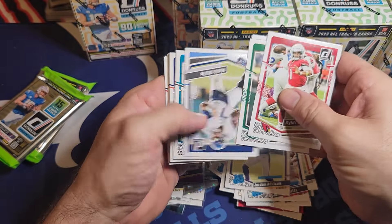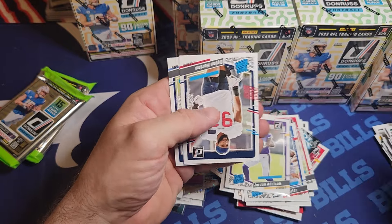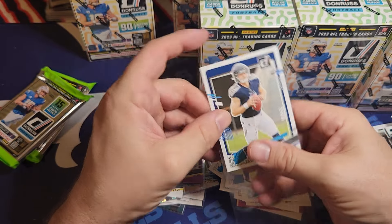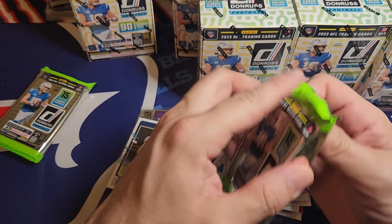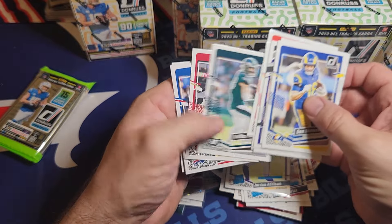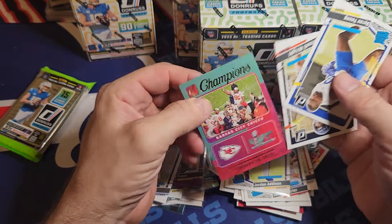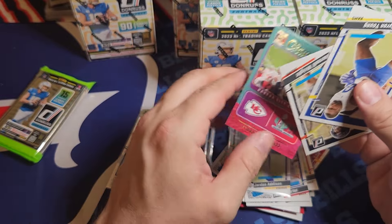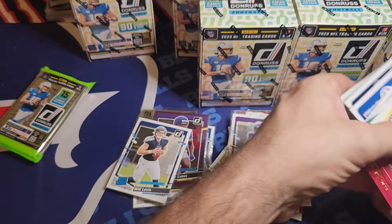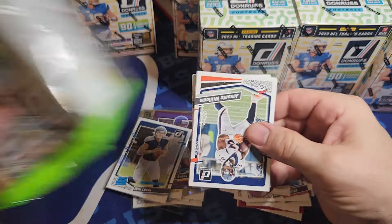Kyle Murray, Trey Lance, Will Levis - another Will Levis. I've seen a couple I haven't pulled before. Pulled a couple full names I haven't pulled before and the numbered card out of 500 - I don't want to say worthless, but yeah, fairly worthless player. This cheap insert - we'll donate those two. Last pack of the third blaster and we haven't seen much heat yet.